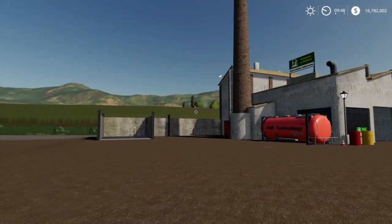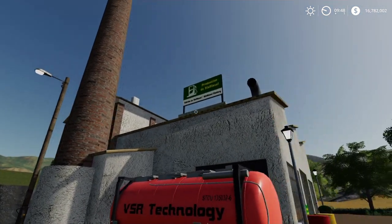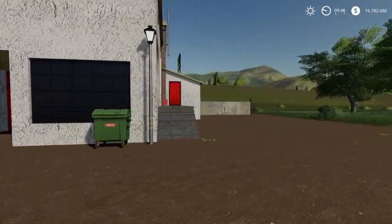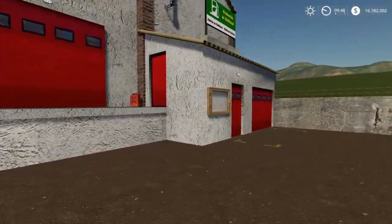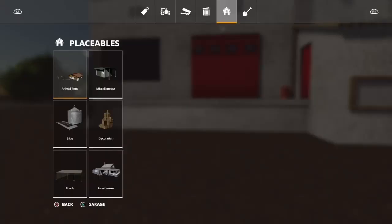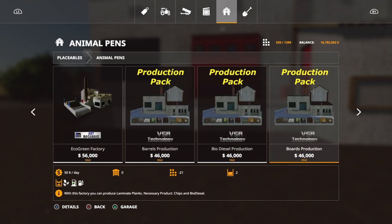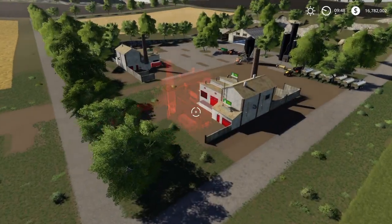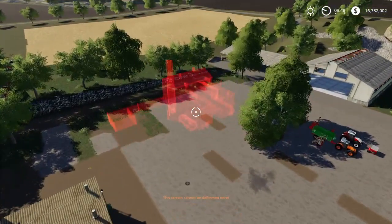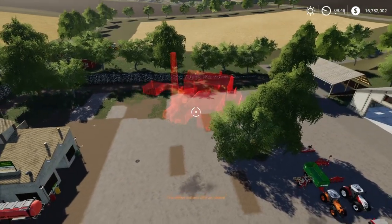Here we are in the gameplay. Almost every single factory looks exactly the same — you can tell what they are because it says so on the front or on the top. To place the biodiesel plant, go to the animal pen section, scroll until you find the one you want, select it, and place it down just like any other placeable.